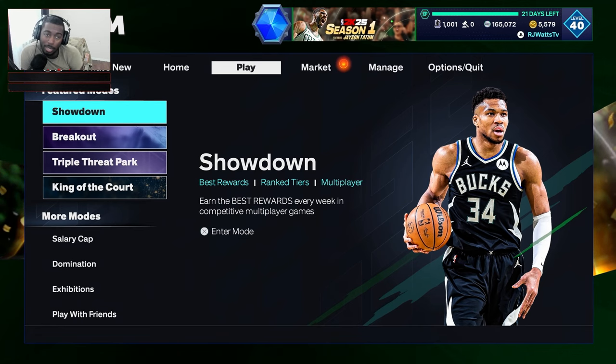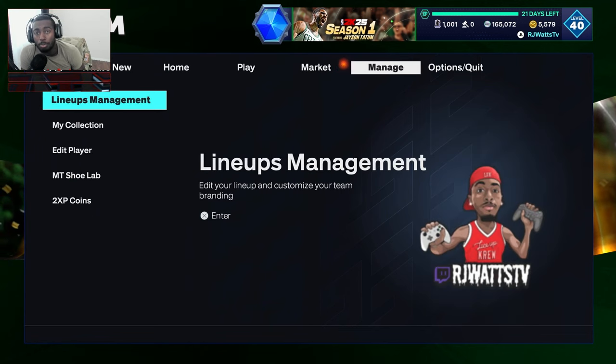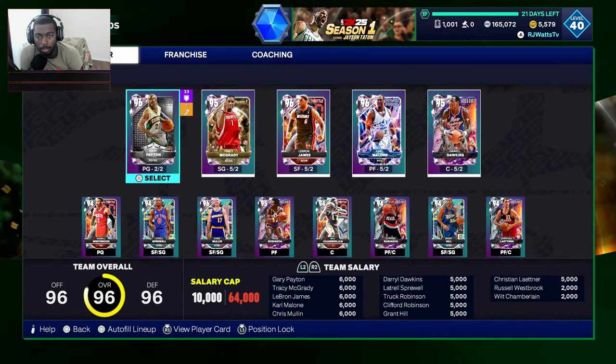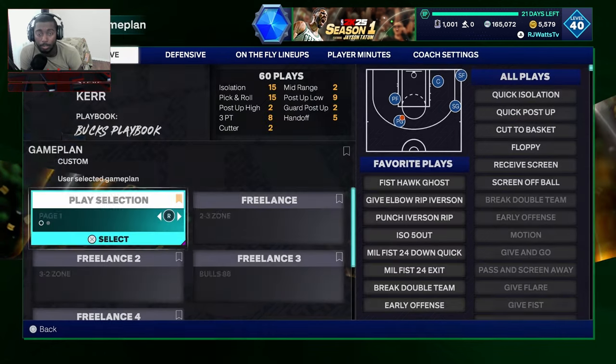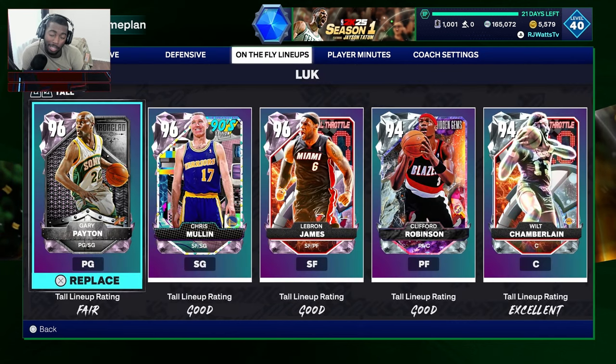I'm going to show you guys a simple way so that you can utilize to put in the players that you want however you want. All you got to do is go to lineup management, go to your team, and go to coaching. Now, I don't know if you guys ever used this feature, but this is a dope feature — coach game plan — switch it over to on-the-fly lineups.